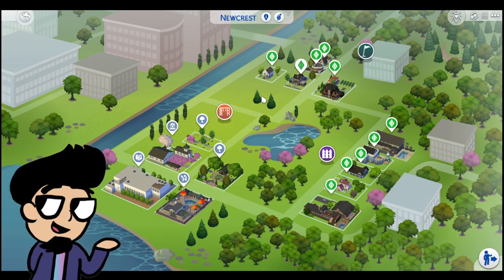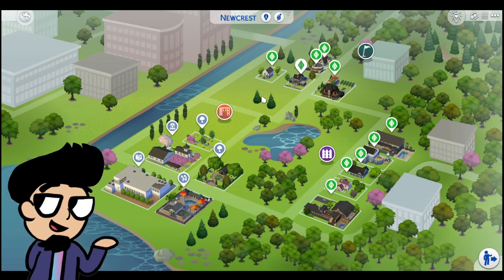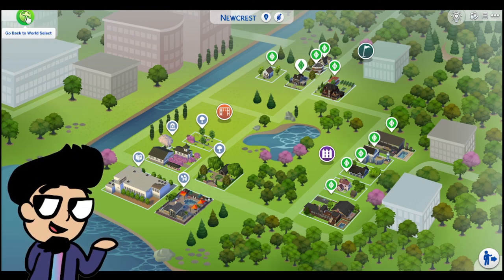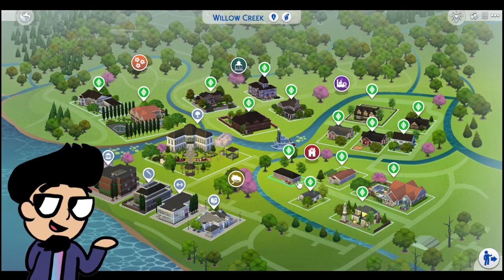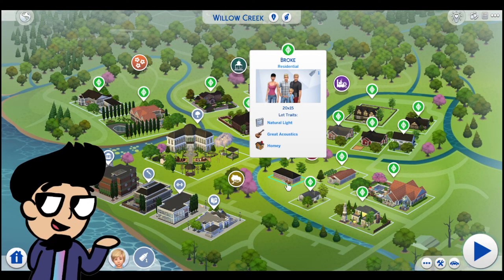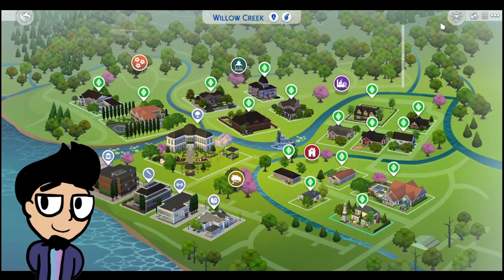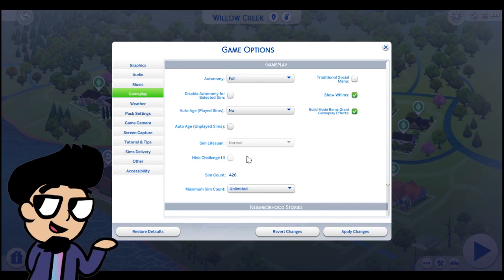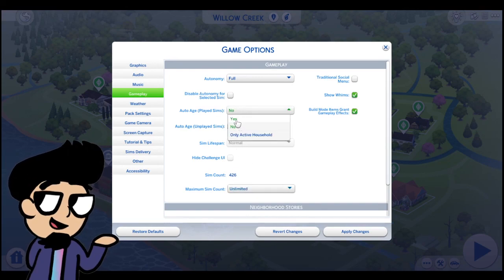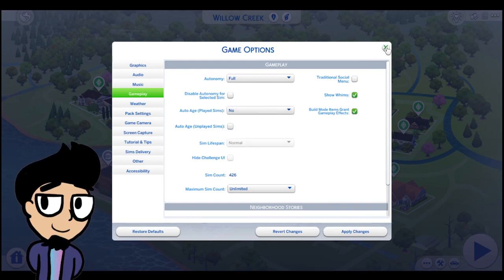Typically I wouldn't play this rotationally — you can if you want — but I would do the story progression thing, like Sims 3. Just choose one family, play through them for a while, usually play through the ones who have babies. If you're playing Pleasant Sims style, you would probably want to go with the Broke family because they have a baby — so you can help them age up, be there for the birthdays. I would definitely say do a long lifespan if you're going to be doing aging. Show whims and everything.